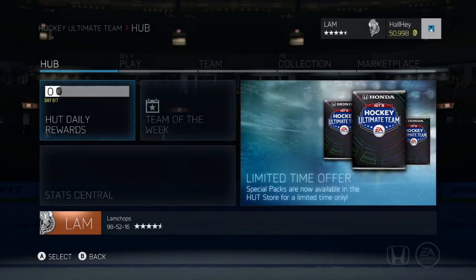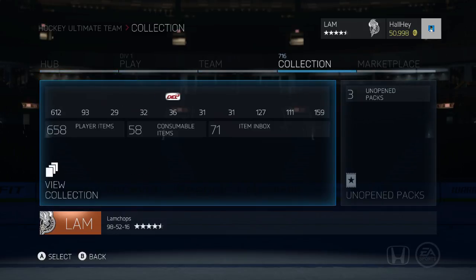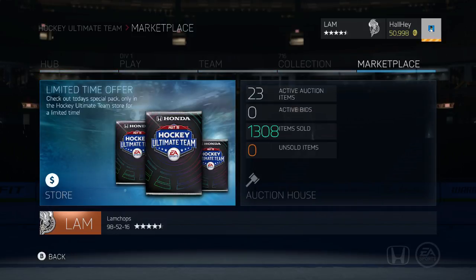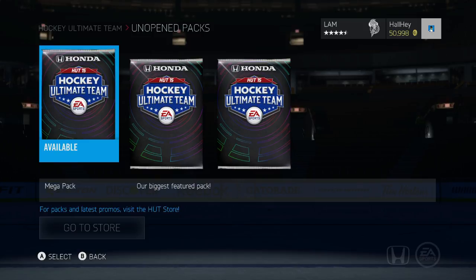Yo what is up guys, it is Justin here back and I'm bringing you another mega pack opening. There are some 35k packs out — you get 30 items, 20 rare, something crazy like that. I'm gonna open up three of these bad boys and see what I get.